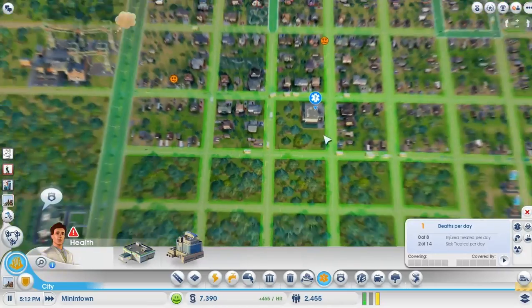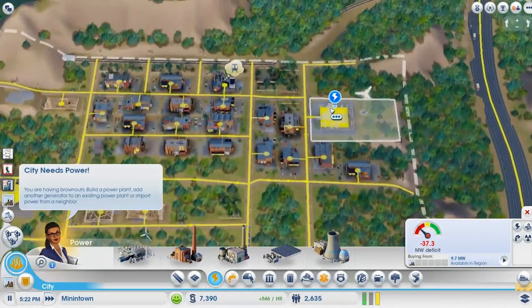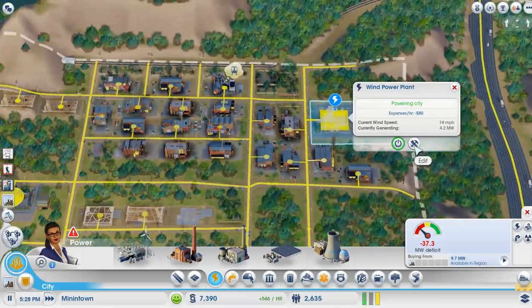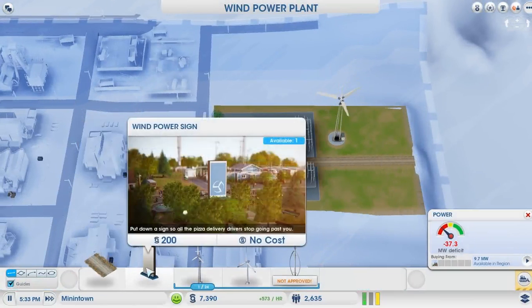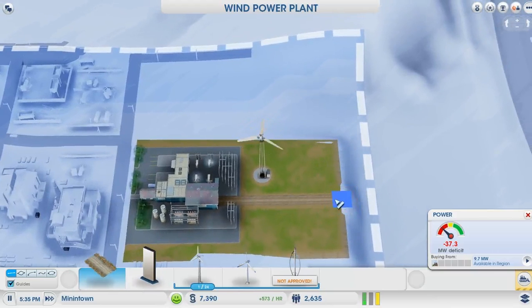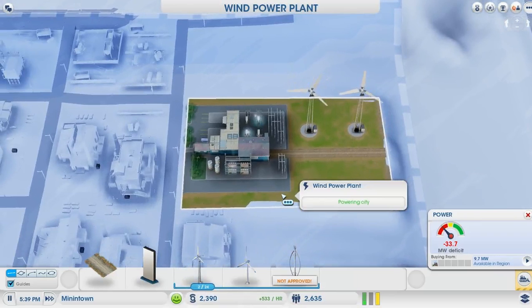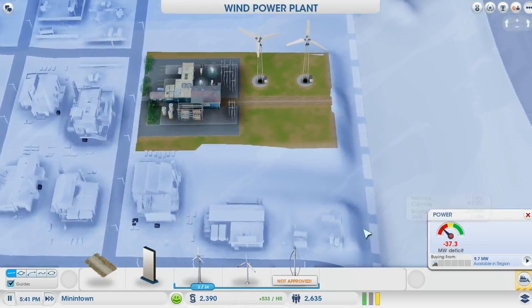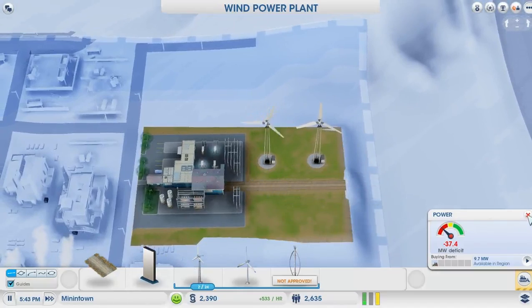Hello everybody and welcome back to Let's Play SimCity with me, Get Daved. We're having all sorts of problems — we're maxing out what we can buy off the grid and everything. This is insane. We could build a wind power sign though, or we could put a service road back here and get lots of wind turbines later. We could toss one more on there and it'll help a little bit. There's only 9.7 megawatts available in the region. Truthfully we may need something with a little bit more kick than wind.